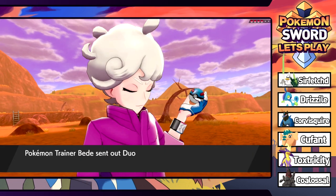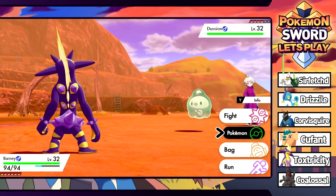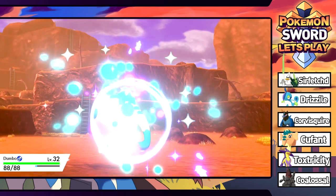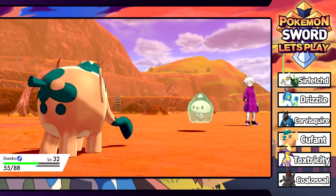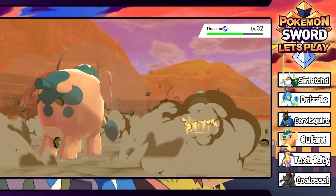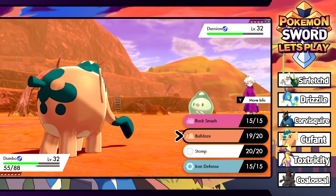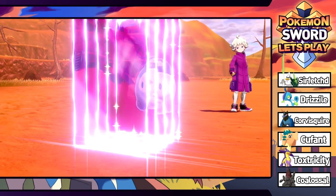Bede has four Pokemon and leads with a Duosion. That's not the best matchup since we're Poison-type - let's go into Dumbo for experience. Duosion isn't that scary. We'll use Bulldoze - doesn't quite do half. Now it's setting up Reflect, which halves physical damage. Hopefully it doesn't have the Light Clay item to extend the duration. We'll just keep Bulldozing, but then it sets up Light Screen too - the dual screens. I see you, Bede.